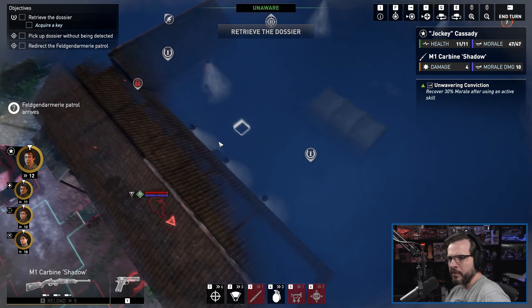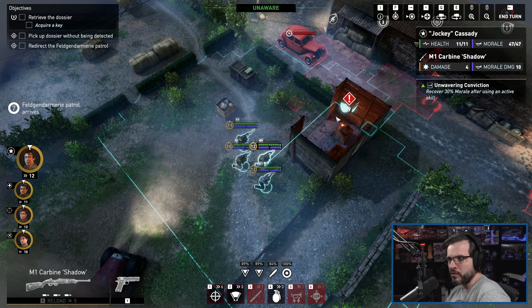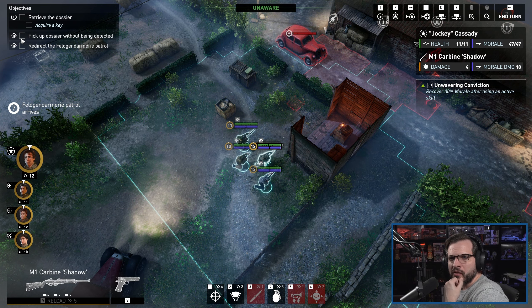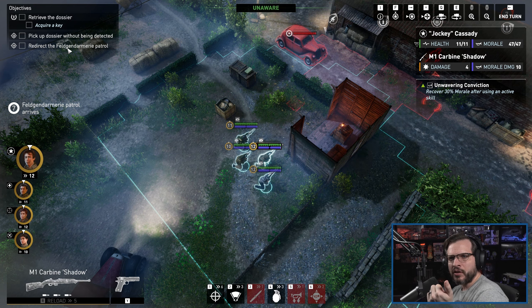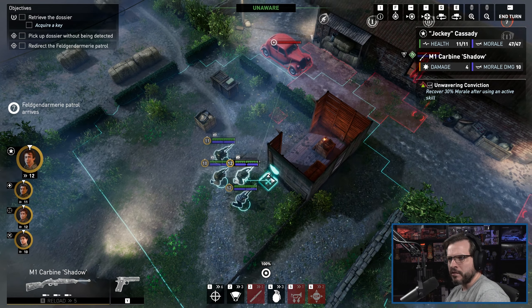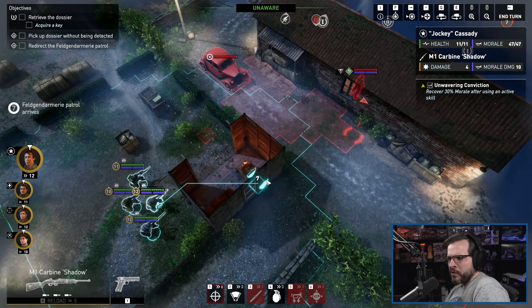We have a preview of where we're going to escape at — that's good. We do have some enemies coming in seven turns. This is a stealth mission, so we can kill as many as we can. Retrieve the dossier — query key — pick up the dossier without being detected, level two objective. We're going to try that. And redirect the Felgen Armory Patrol — redirect them. I'm not sure what that means.